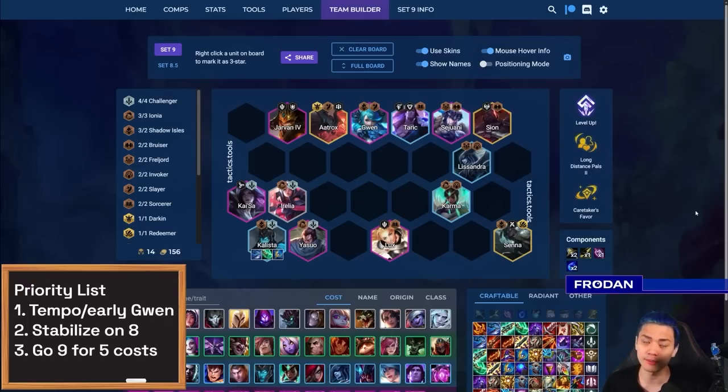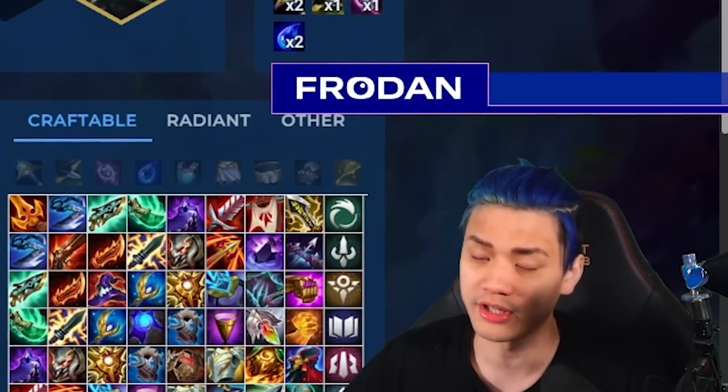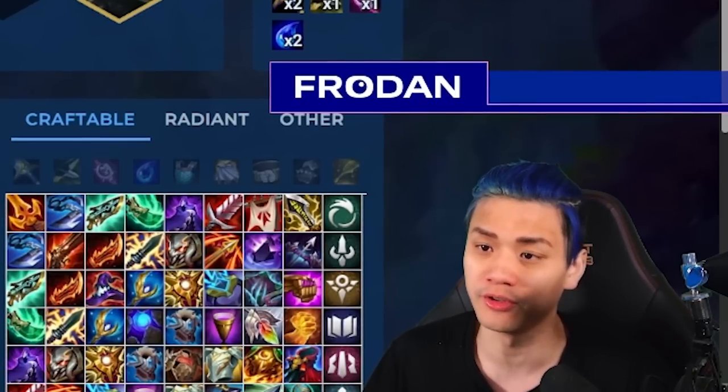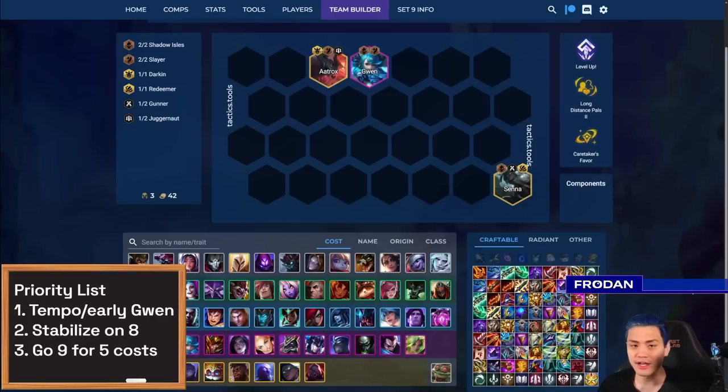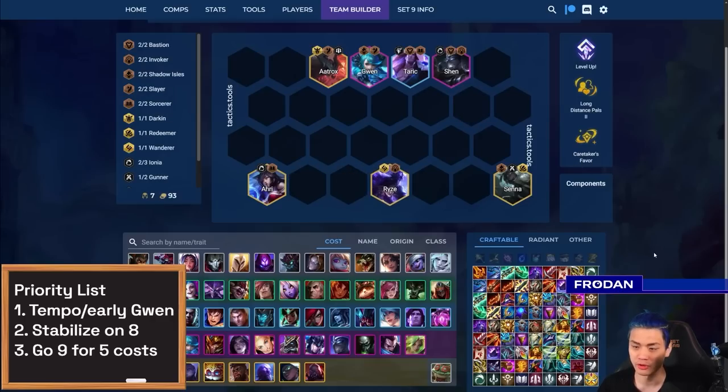The most important thing is to save your economy so you can go to nine to play five-cost units. That's part of why it's considered flex — you don't want to be rolling past 20 or 30 gold in a lot of these instances because you need to save up gold to get to nine. Once you get to nine and you have these three core pieces — Gwen, Aatrox, and Senna — make sure you're playing around good legendaries like Ahri. You can tie her in with frontline like Taric and Shen. This also gives you the Invoker so you can play around a really good Rift and fill out your comp with things like Nasus for Juggernaut.